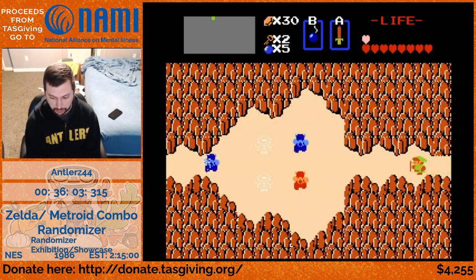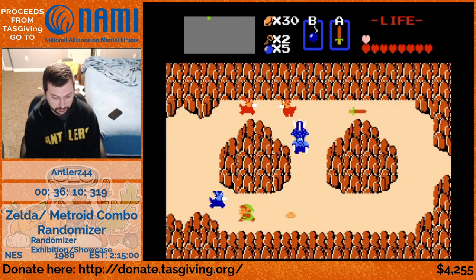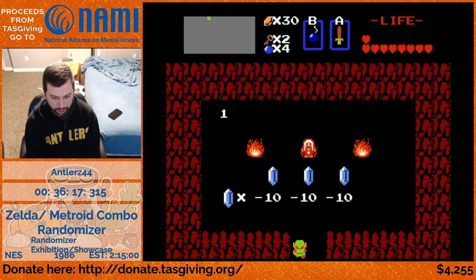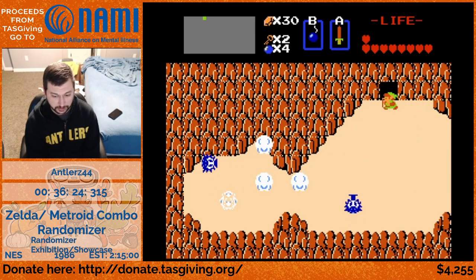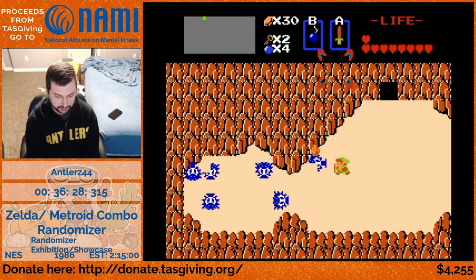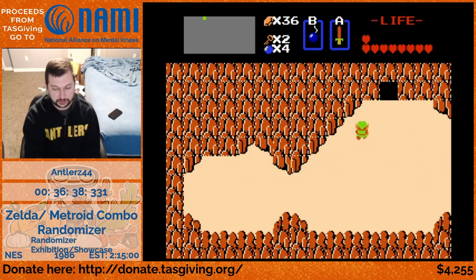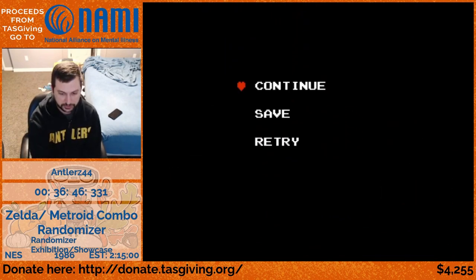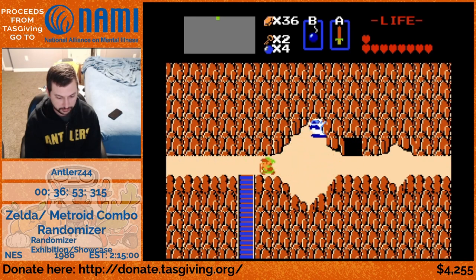We're going to check out more of death mountain, then save. It's quite a hale and hearty Link here - we've got lots of hearts. It would be great if we could get some E-tanks. Killing these guys for possible bombs, and money is also nice at the moment. Let's go ahead and save - that's going to take us back to level four. Always good, you never know what's going to show up in these shops. I don't think any of the level seven enemies outside of wall masters are in the rupee drop group.